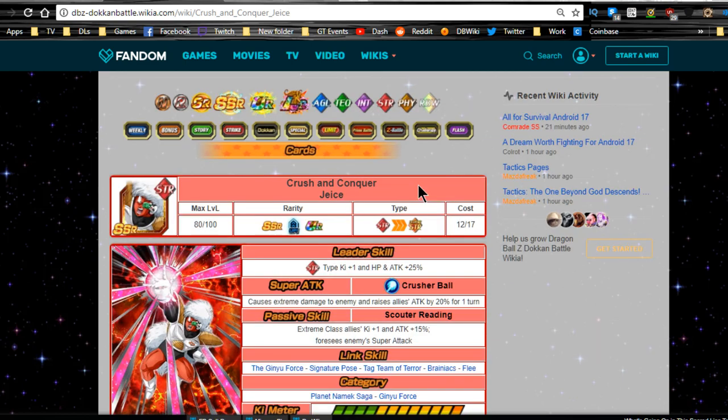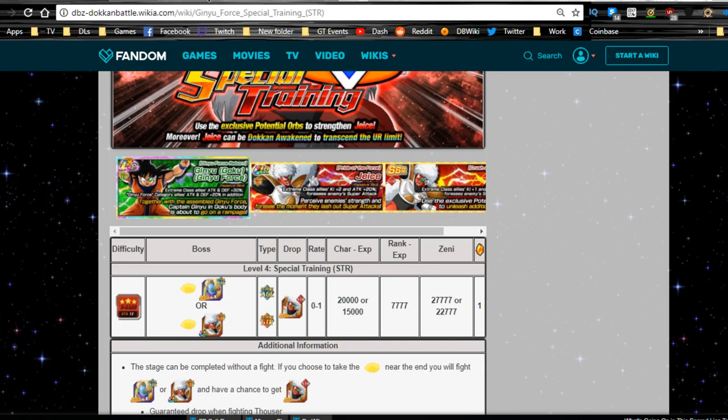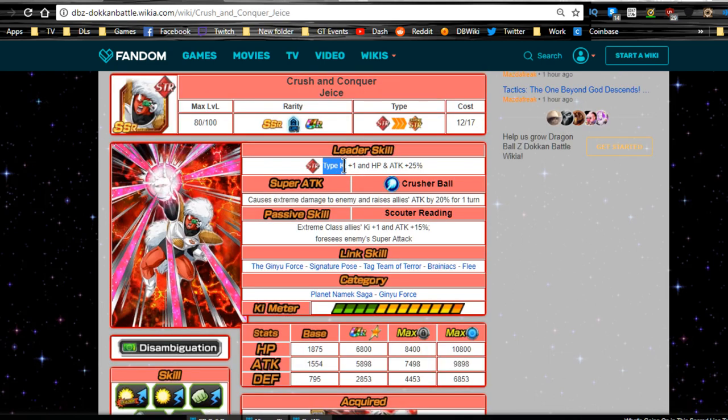This is the actual unit — Crush and Conquer Jice. Pretty much everyone except Guldo can give crits. His leader ability is Strength type Ki plus 1, HP attack and defense plus 25%. Super attack is Crusher Ball — extreme damage to the enemy, raises allies' attack by 20% for one turn. His passive skill is Scouter Reading: enemy class allies Ki plus 1, attack plus 15%, and he foresees the enemy's super attack, which is pretty cool. That really depends on if you want to run him on your main rotation. Unless you have other reasons to run a full Ginyu Force team, chances are you're only going to use it on specific events or basic grinding. You're not really going to take them on any Dokkan event unless it's older events.